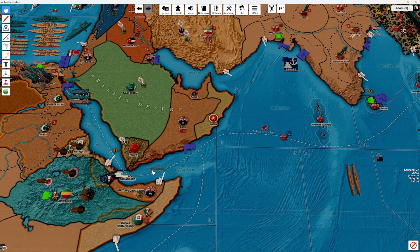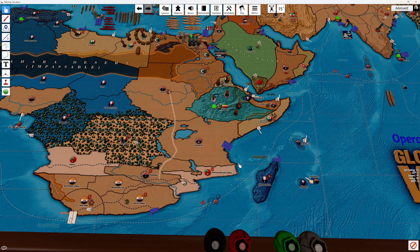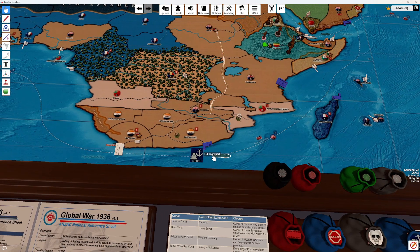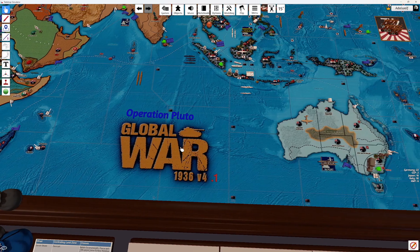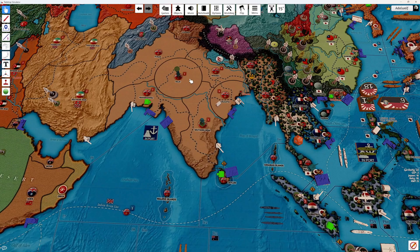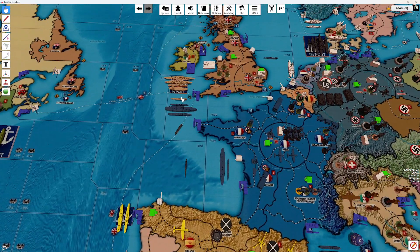We have one transport. We'll move this sub over here as well, and take one transport that did not move. We'll go three zones into this port in South Africa. There aren't any more ships to move over here — that all stays where it is, and everything else stays in port.